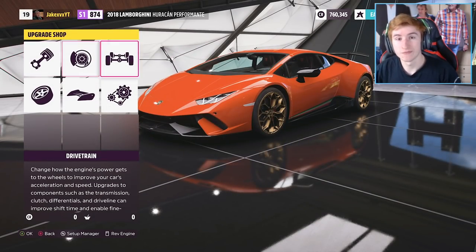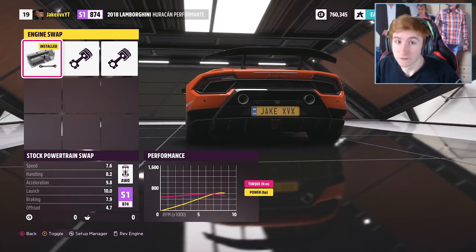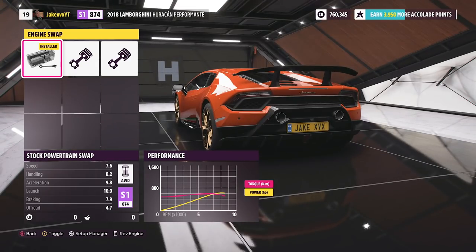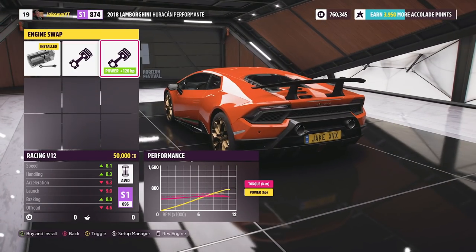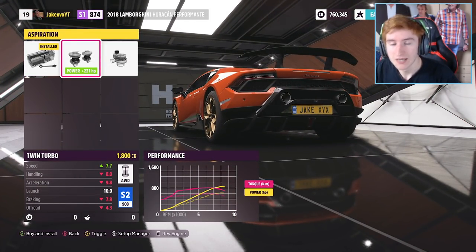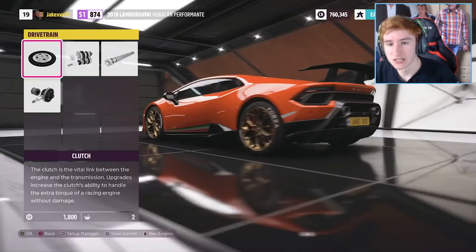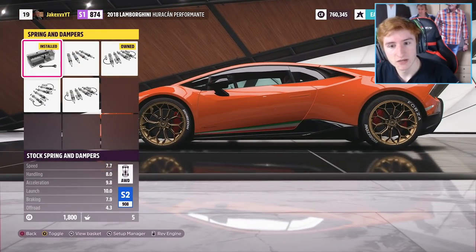The upgrades for the Huracan are what you'd expect. There are a couple of engine swaps which are both V12s, but we don't want to stick a V12 in a Huracan because the standard engine is fast enough. There's a bit of a sound comparison coming up now. Obviously you can change the drivetrain, but what we want to do is slap two big twin turbos on this which brings out serious power — just near 1,400 at the end. Aero wise, there's nothing special: a standard Forza splitter and a standard Forza wing. For tyres, we just went for slick race tyres and everything else we basically maxed out to the fullest. I think I did rev the engine for the engine upgrades — have a listen.